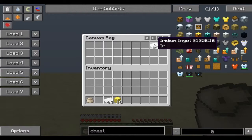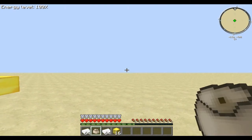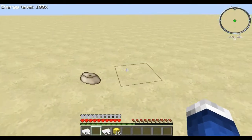I'm just going to press the keyboard key number one so it goes to where my canvas bag is. As you can see, the GUI closed and the canvas bag is now in another free slot. I can go in and my iridium ingot is here — and also where the canvas bag was supposed to be.